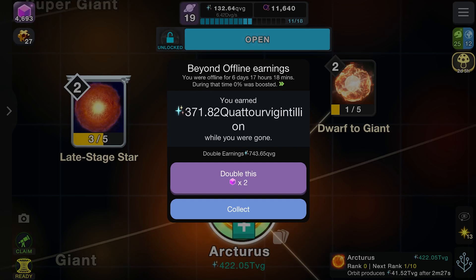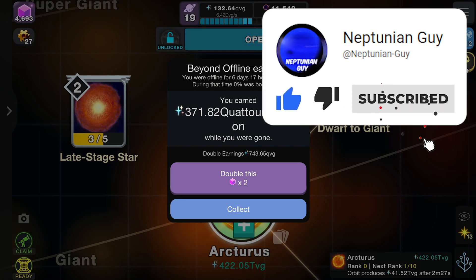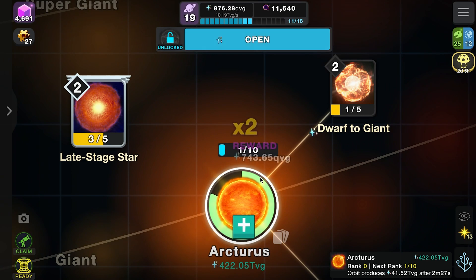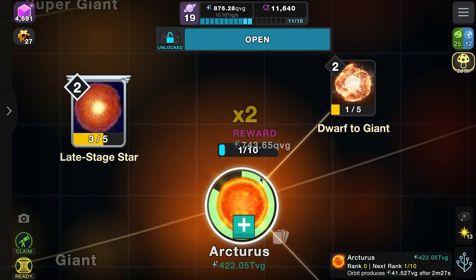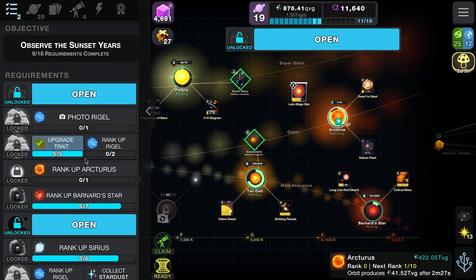Hello everyone and welcome back to another Cell to Singularity Beyond video. Today we're continuing with the latest updates - simulation part 19. It's been just under a week, specifically 6 days and 17 hours, since we last filmed. We're going to boost that to effectively make it 12 days to get all that extra currency, so let's get rolling.